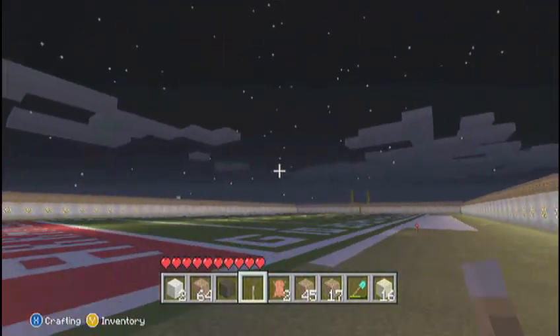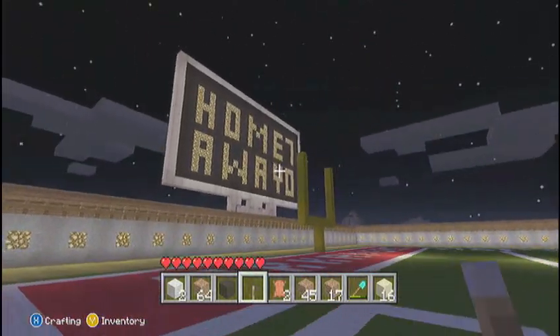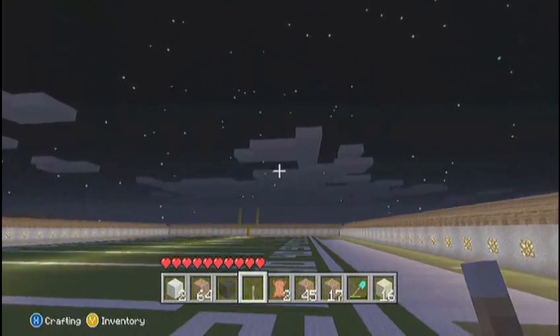Hey everybody, Jake's Vikings here, and this is the big surprise we were telling you guys about. It is the two-scale football field, Arkansas Razorbacks course.